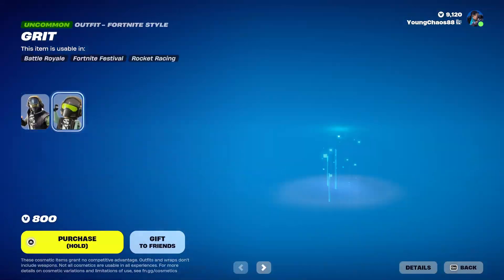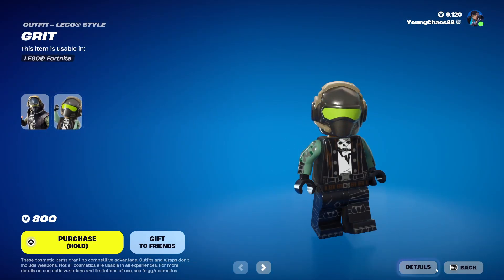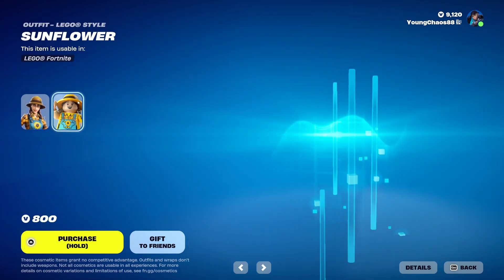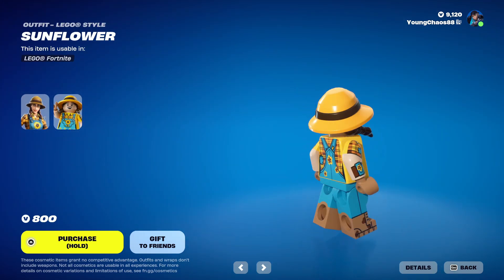And we've got returning Alpha at 800 V-Bucks with that detailed Lego variant. I love the helmet — it looks great. And we've got Sunflower, also 800 V-Bucks. I love the way it turned out with Lego. It just looks super great.